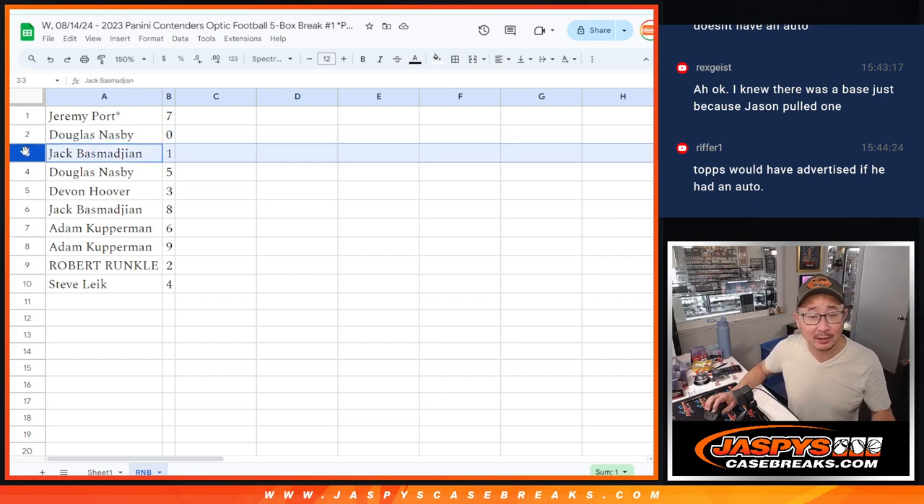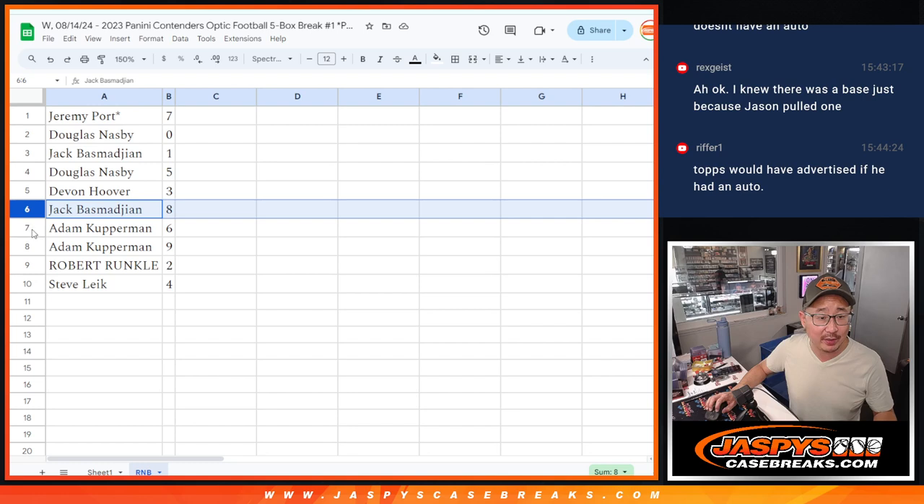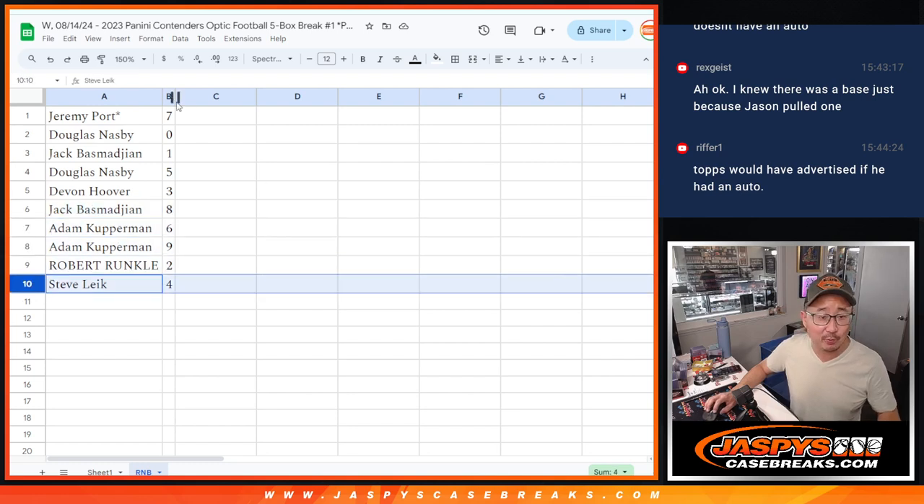Jack, you'll still get live one-of-ones. Jeremy, last spot mojo — seven. Douglas with five. Devin with three. Jack with eight. Adam with six and nine. Robert with two. And Steve with four.